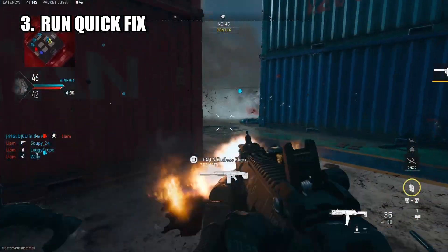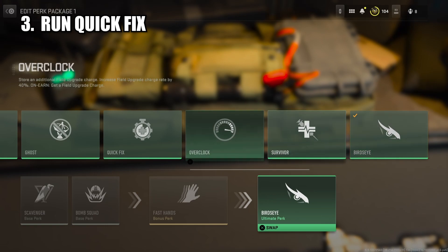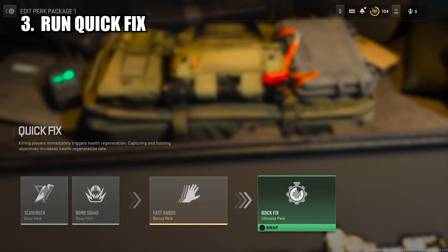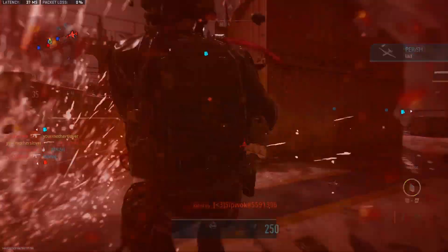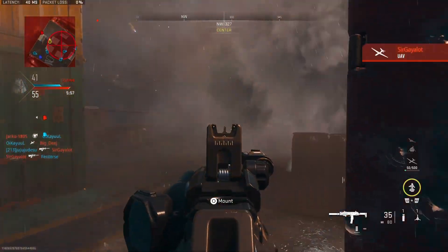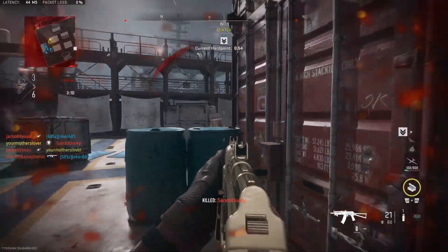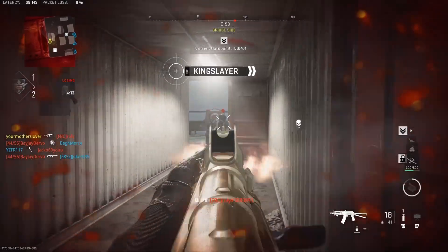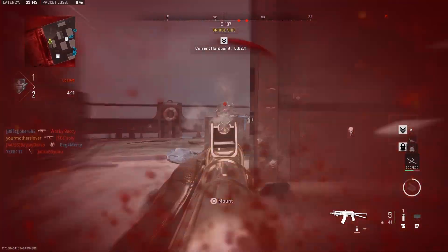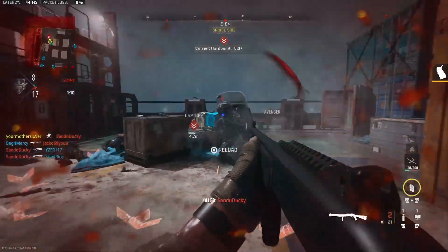Doing what you can to increase your survivability on Shipment is a non-negotiable. Equipping the ultimate perk, Quick Fix, will drastically improve your ability to win back-to-back gunfights. Due to the small nature of the map, once you have killed the first enemy you come across, the second and maybe even third is probably aiming down at you, hence why the increased health regeneration rate on kill will enable you to take out multiple enemies at once. The only problem is that it may take up to half a game for you to earn the Quick Fix perk, but it is still extremely useful and a must-have on Shipment.